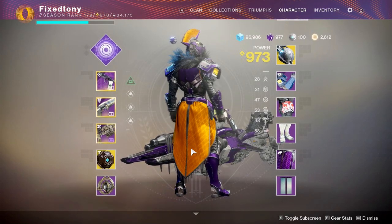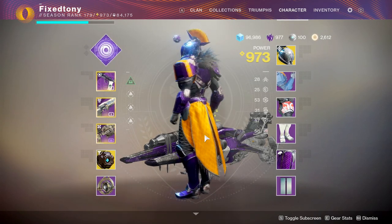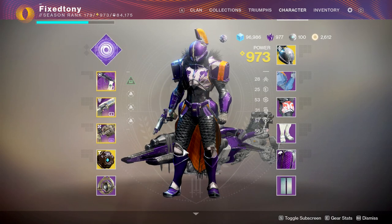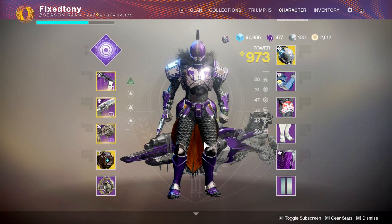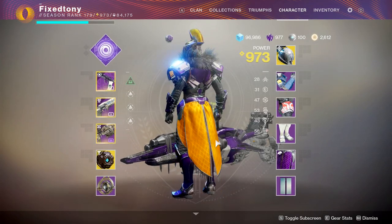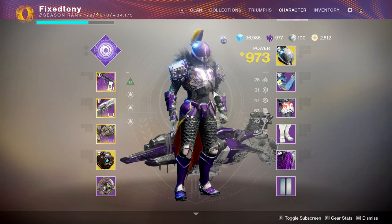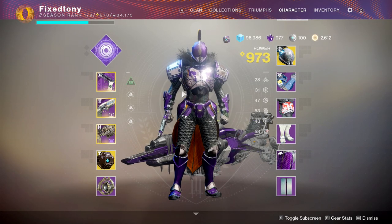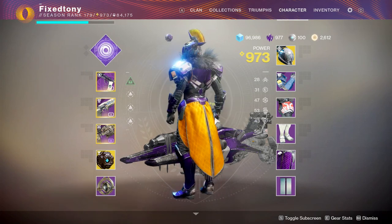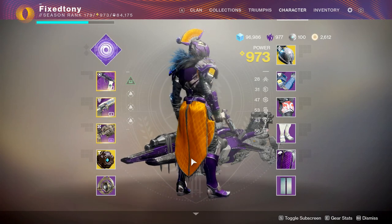It would actually be this — either this one or this one. I've been putting those two on and off a lot, but unfortunately one is a little brighter, which is why I usually don't use it. I use this one a lot. I like this too, but this is the one I used a lot during this season. Helm of Saint-14 is one of my favorite helmets from Destiny 1 and 2, so obviously I'd be wearing it. It gives you a bonus to your bubble, your health, and it makes enemies blind, which is not as impressive as it was in Destiny 1, but still a good helmet.